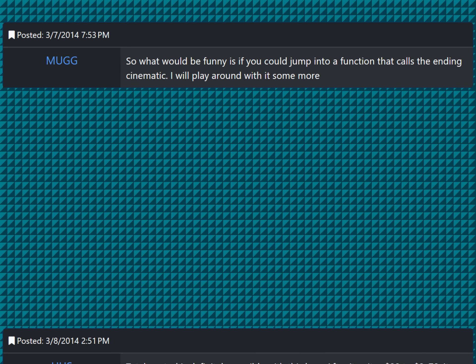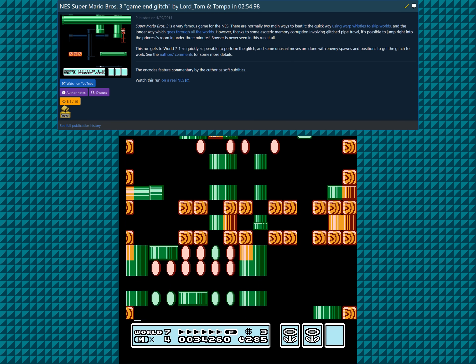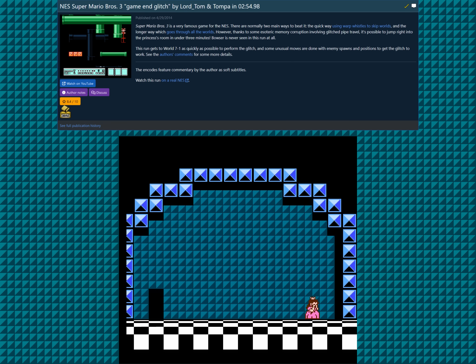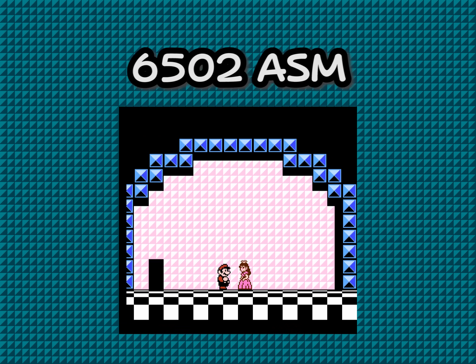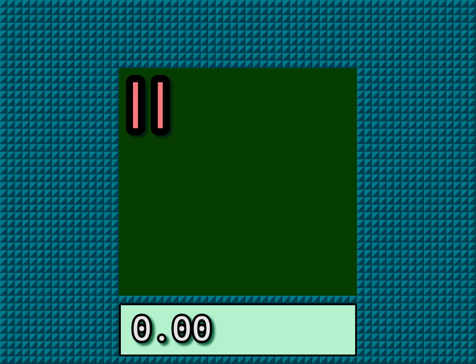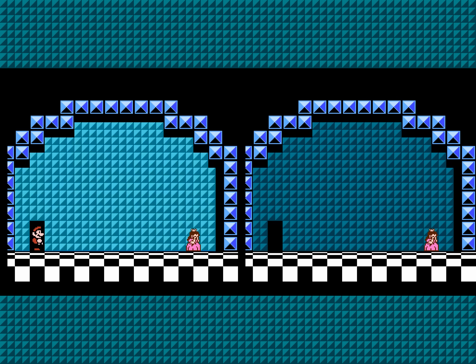Within three days, it was discovered that this trick can be used to warp directly to the game's ending cutscene. An unoptimized proof-of-concept TAS was put together two days later, and by the end of the month, an optimized TAS was published, completing the game in 2 minutes, 54.98 seconds. Now to fully understand how this wrong warp works, you need to know the basics of 6502 assembly programming, and knowing how this one works helps understand the even faster TAS.